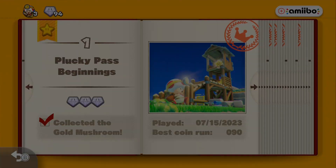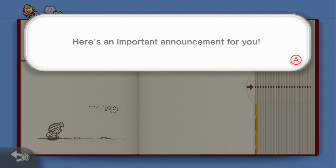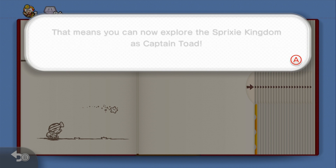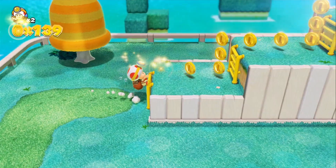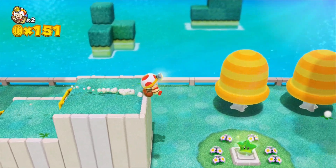Amiibo functionality is available, and while I don't have a Toad amiibo to test out, you can use other amiibo to gain extra lives, which were quite useful near the end of the game. Part of the bonus content was surprisingly creative and fun — if you have save data of Super Mario 3D World, you could venture through certain levels of the game as Toad. Unfortunately, you couldn't become Cat Toad, but the levels have been altered a bit so that Toad and his lack of jumping can get through.